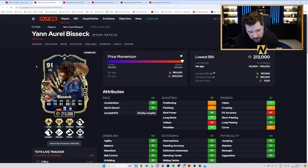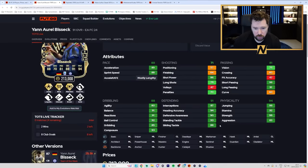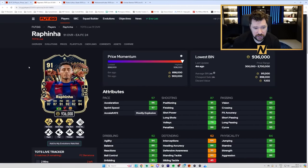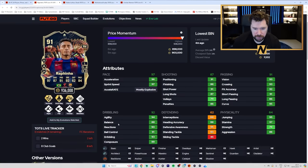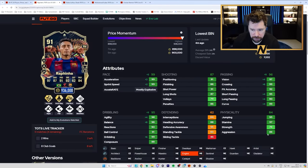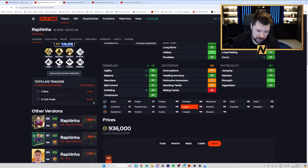Bissek is 200k with Jockey Plus, Block Plus and Relentless Plus, Aerial, Power Header, Bruiser, Intercept and Long Ball — what a card. Very good dribbling, passing and physicals. Shadow chem style gives him very good pace and very good defending. That is a very good card. Rafinha is a million coins with Technical Plus, Quick Step Plus and Chip Shot Plus — bit of a dead PlayStyle plus that one. Power Shot, Relentless, Trickster, Flair and Rapid. 5-star, 4-star. I'm very surprised this card is as expensive as it is. He's good, don't get me wrong — great pace, very good passing and physicals, good dribbling. I'd give him an engine chem style to max out dribbling, pace and passing.